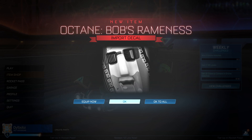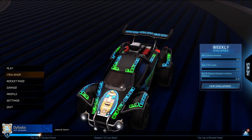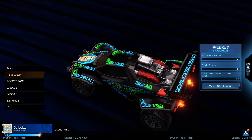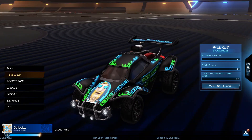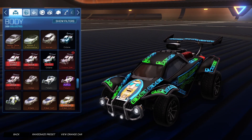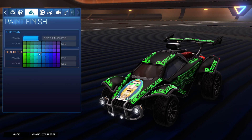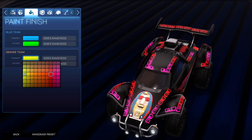So the first one is the Octane Bob's Ramen S, and we actually saw this in the trailer a little bit. And then we also have the Octane Songstress decal, which is another import decal — that one's actually animated. So here you go: Bob's Ramen S, which is like a Huntress Bob's Ramen decal. That's kind of what they're going for there, and we did see this in the trailer. It makes your car fully black and then you can change two of the colors, and there's a fade that goes between the two colors too.